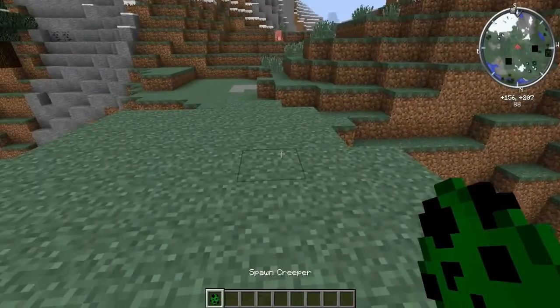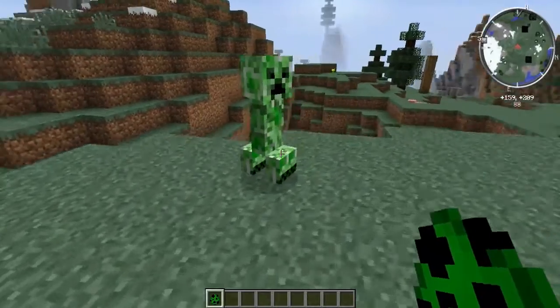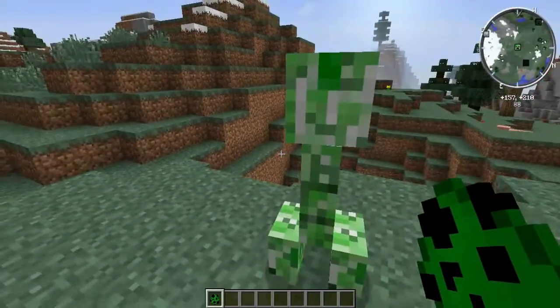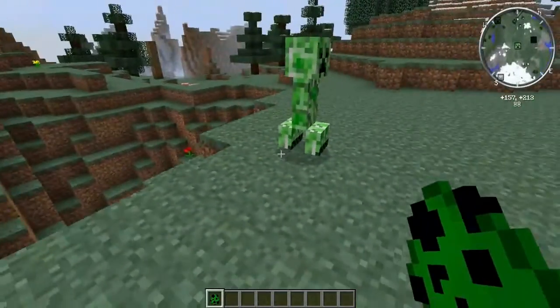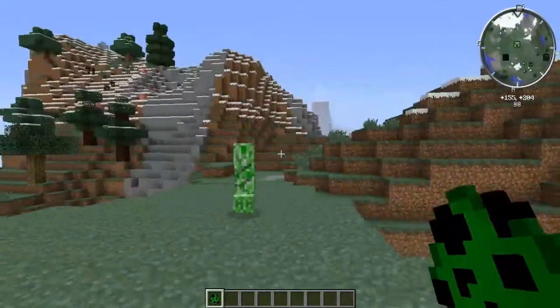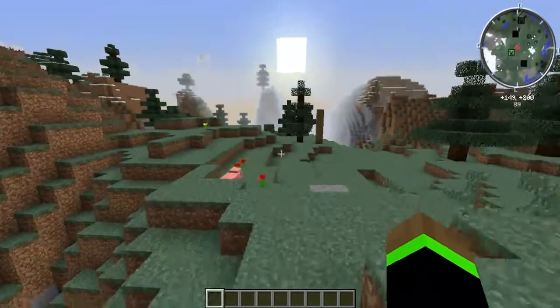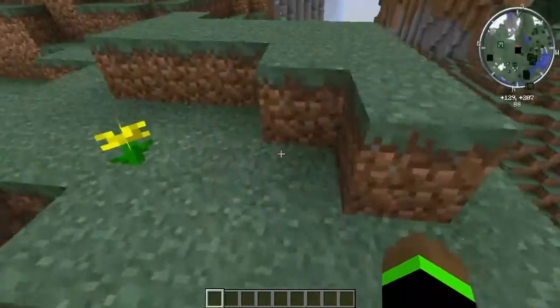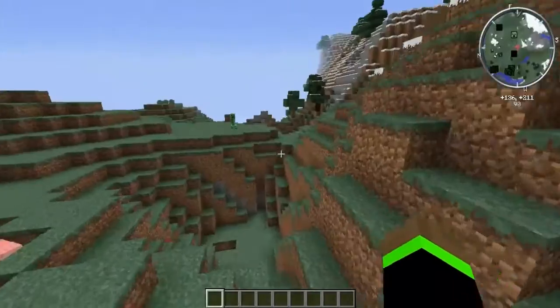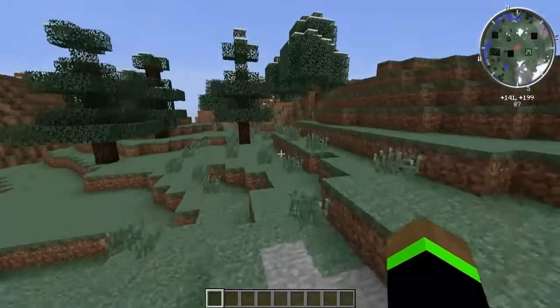Let's spawn in a creeper — and as you can see, once I spawn this in, right here on the map it will show a creeper. That's one of my favorite parts about this mod. But my absolute favorite part about these types of mods is waypoints.